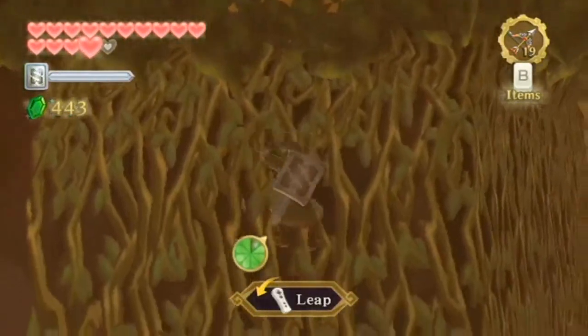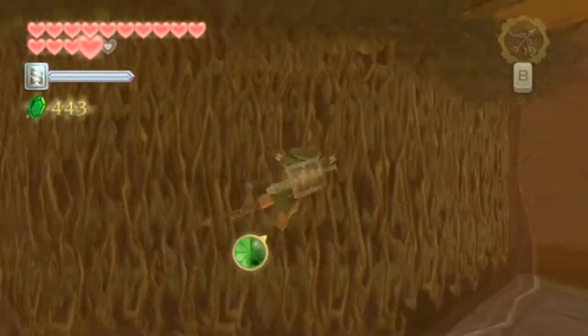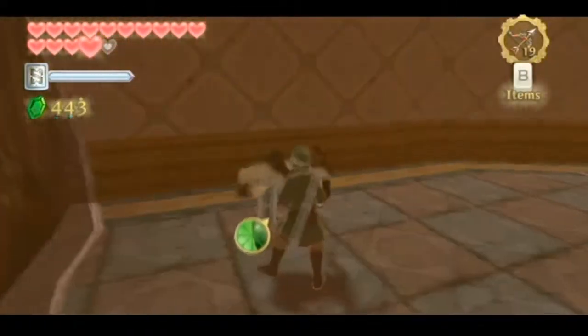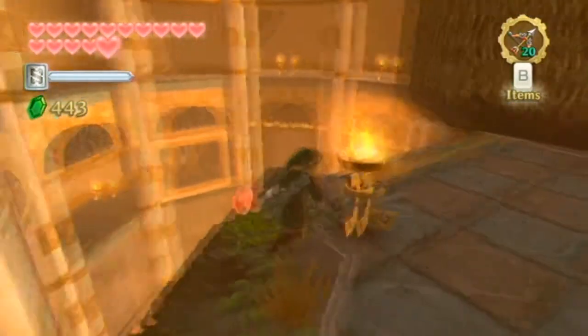So we do not want to go all the way up — we want to make our way across here. Hopefully not get shot, because that would be... I just swiped that arrow with my sword. I am pro. Super pro.